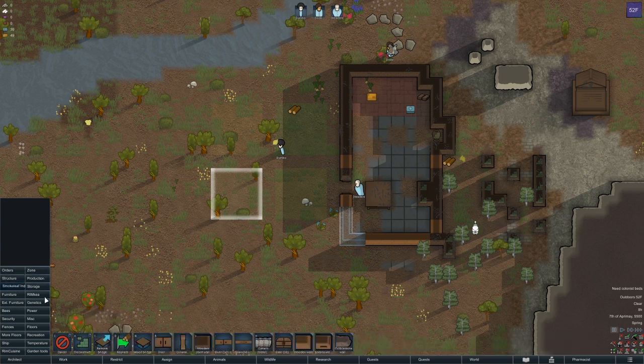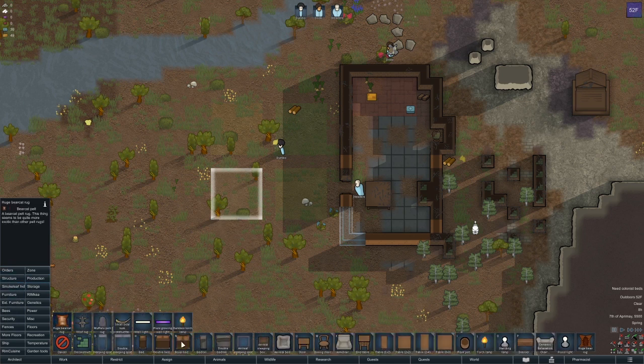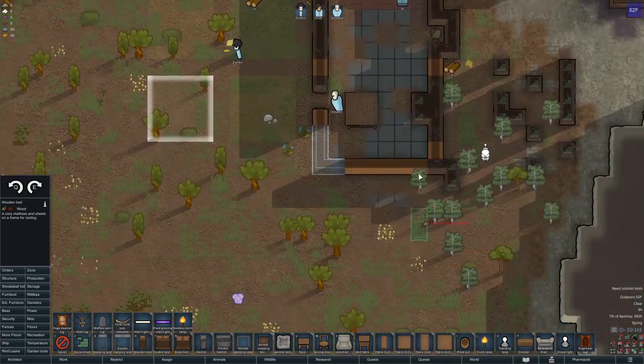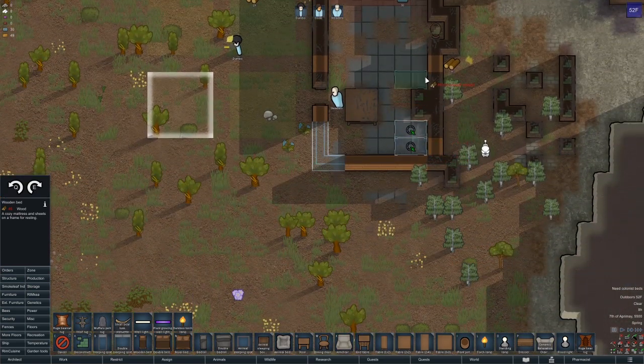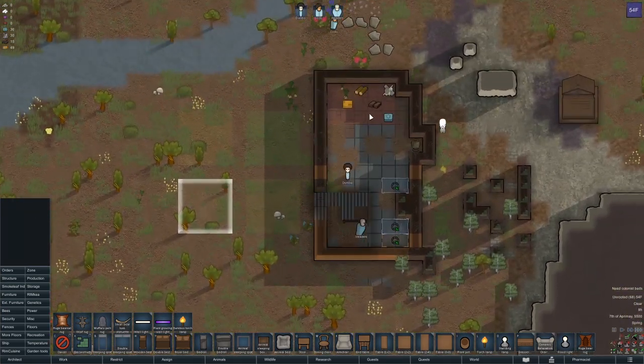I need to go through — I thought I took out the smoke leaf industry one. I added some more storage options, a couple of different food mods, and some new flooring. I left in bees which I wasn't really planning to but that's fine. We're going to put in some beds here and then change it as we need to.